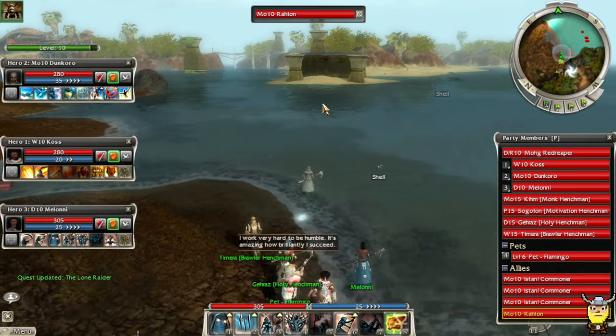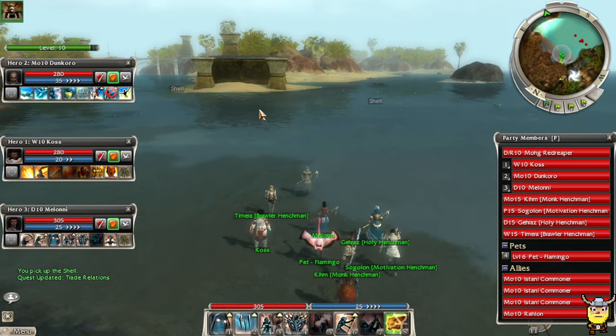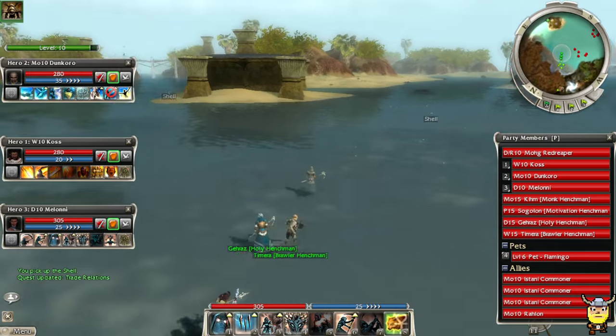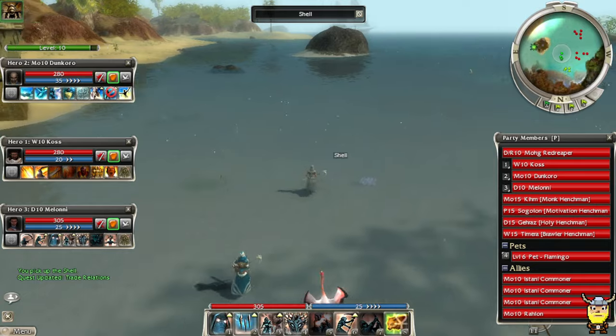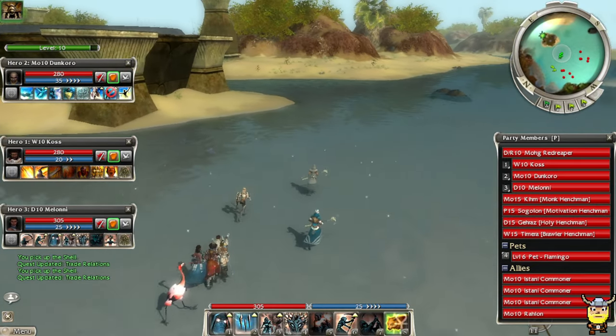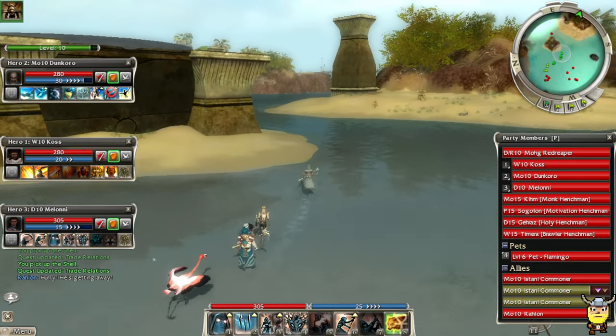I should have brought a running skill or a crippling skill. I don't know if it's possible to fail this mission because if he meets up with his corsair friends you just have a difficult battle. I'm gonna try and snake around here — oh he saw me, how'd he see me?